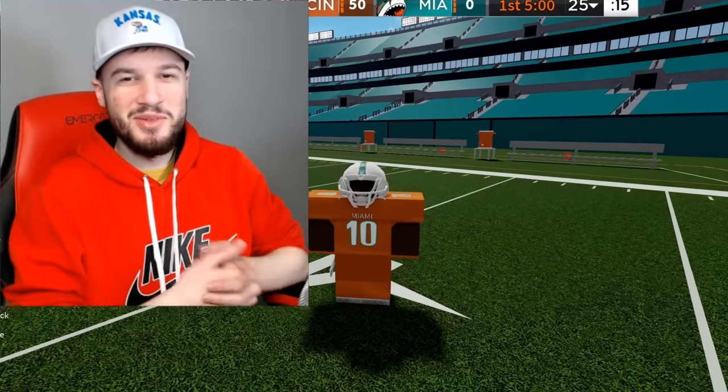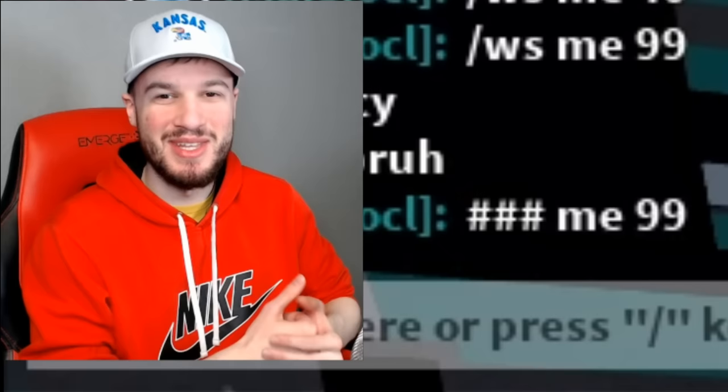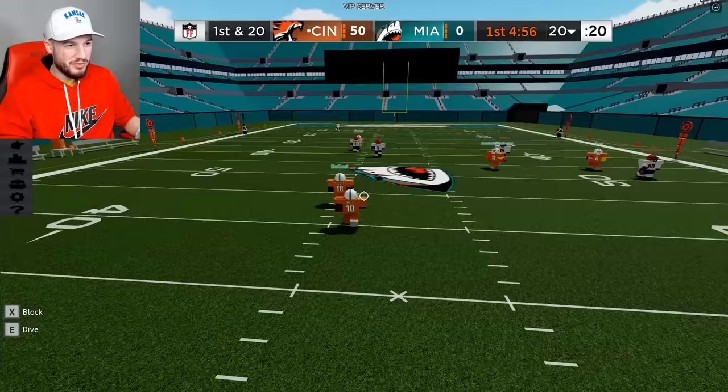Hey yo, it's your boy Juicy John, and today I'm going to be giving Tyreek Hill 99 speed in Football Fusion. Now the default speed is 20, and if you use the command WSME99, you have the 99 speed, which is almost 5 times the default. I can't rush, hog the ball, or return kicks — let's see how it goes. I'll just play the middle of the field; I can get almost anywhere with this kind of speed, but it's gonna be a little hard to control.